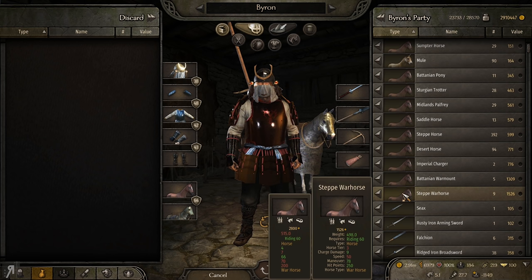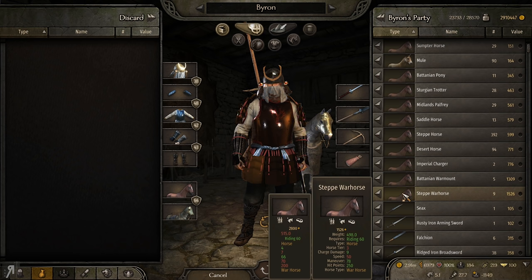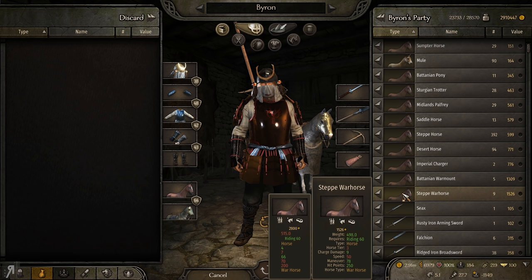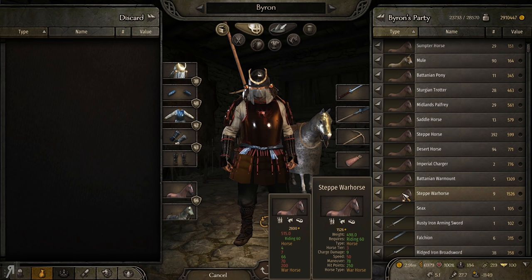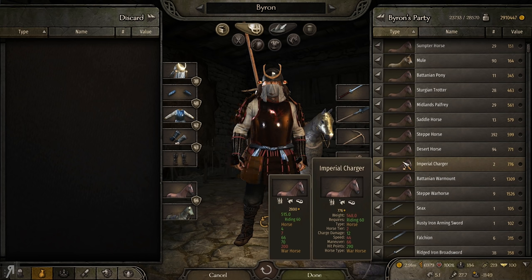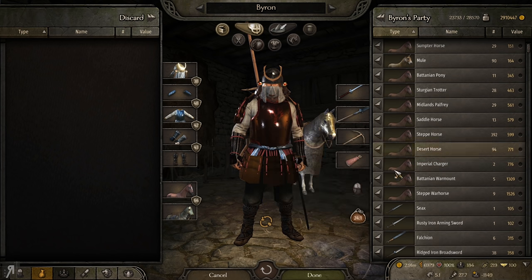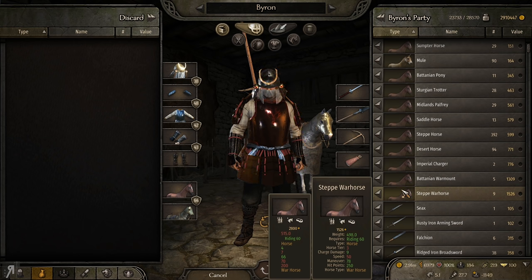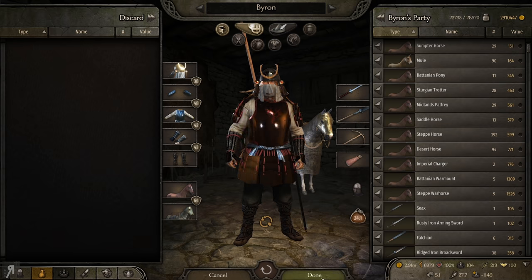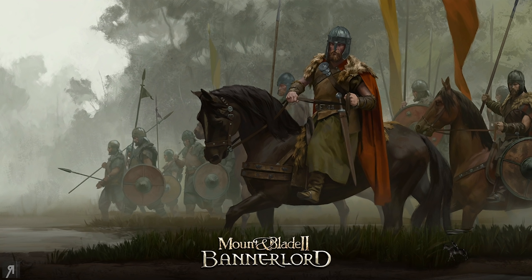If you look at the green numbers — green indicates better — you would think the Steppe Warhorse is better in every respect. But you've got to look at the speed: my current horse has 66 speed whereas the Steppe Warhorse only has 50. There are obviously other horses here, but it really depends whether you want more maneuverability and hit points over speed or just speed. Personally I'd much rather have the speed, so I'm keeping my current horse.